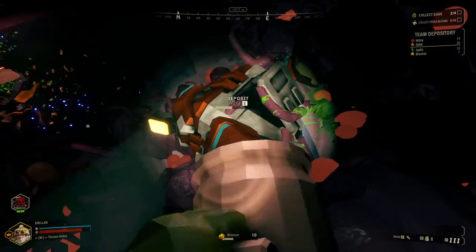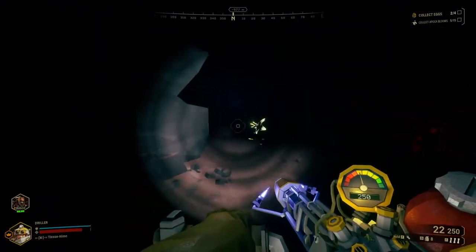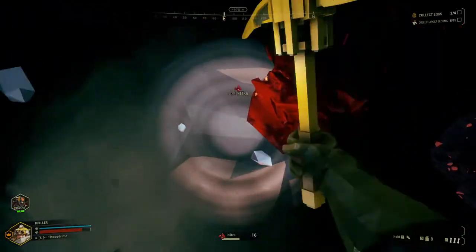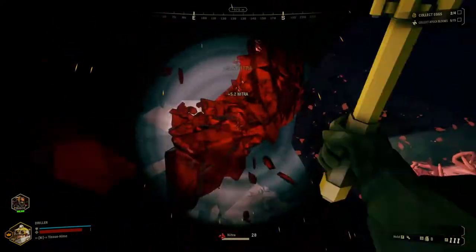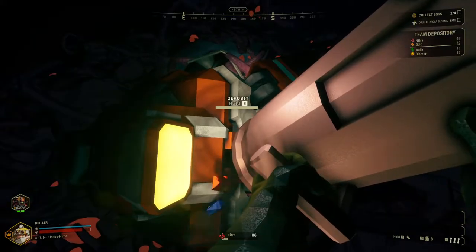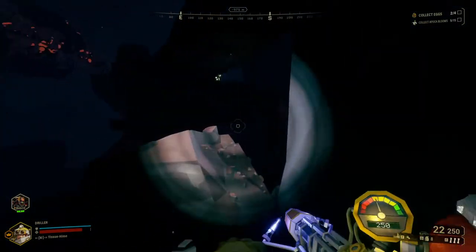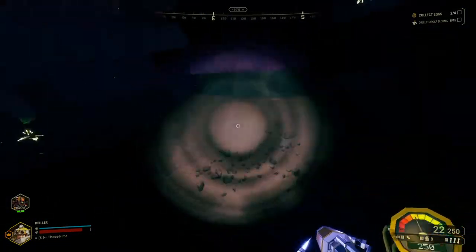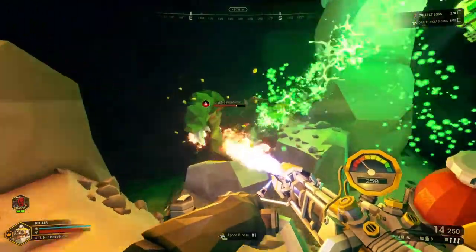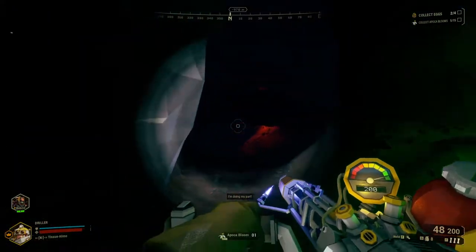We're about halfway done now. I'll just let Bosco deal with the things. More nitra — make sure we get every single bit. Since we can't carry anymore we'll deposit. Let's get this flower. Get rid of you. The flamethrower is very effective, or it feels like it's very effective. I know I'm probably going through the ammo like crazy, but it is what it is. I can get some health.